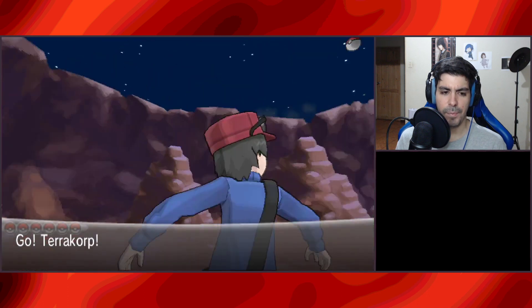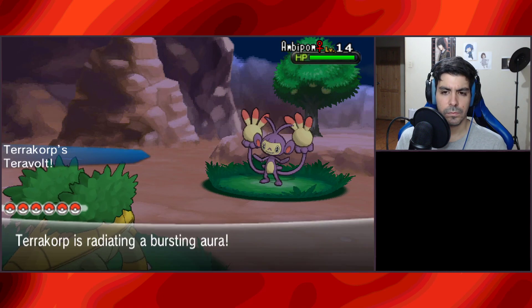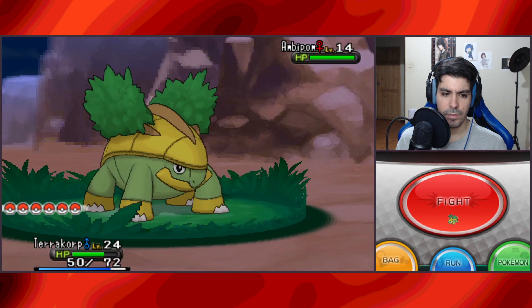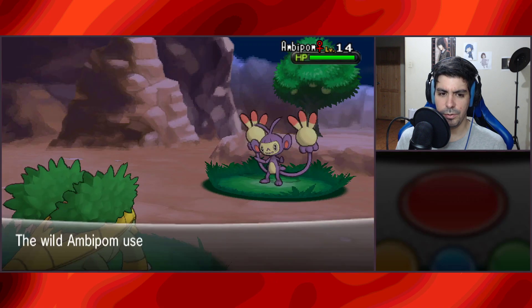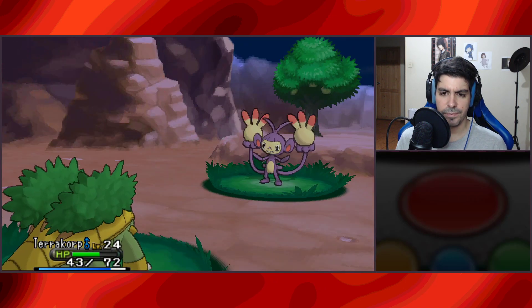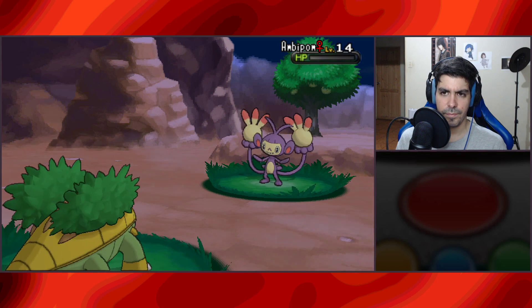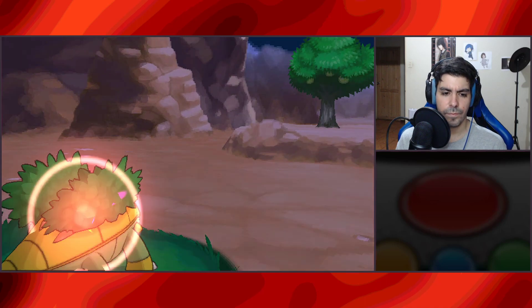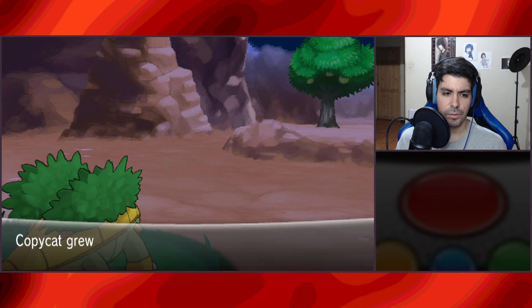We've found an Ambipom — let's run away. I didn't want to kill you but you asked for it. Are you gonna learn something? Nope — probably got leveled up.